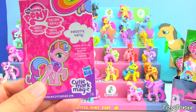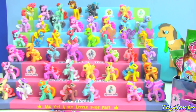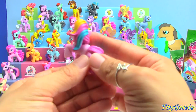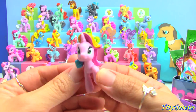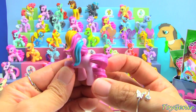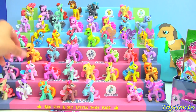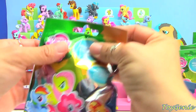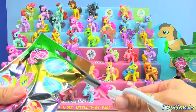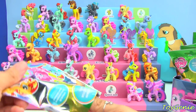We have a Sweetie Swirl. That's super cool. Sweetie Swirl loves to dress up, and this one gets to go on the case. She's got a scoop of ice cream there. Now we're only missing two for Wave 12. That is so cool. Here is a Wave 11 — we're also only missing two for Wave 11.